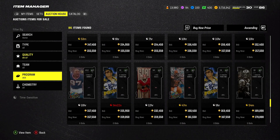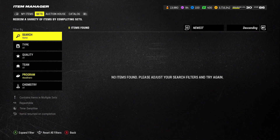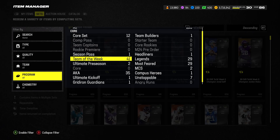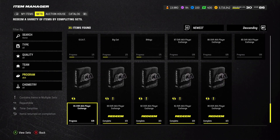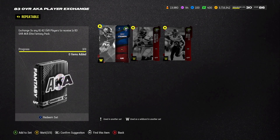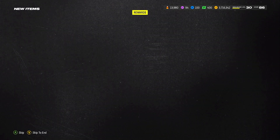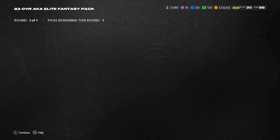Here's what we're going to do — go to Sets, then Programs, and go to AKA. All we're going to do is build these 83s right here. You need three 81s to build the set — get three of those, build the set, and then once you build them you get the AKA fantasy pack.